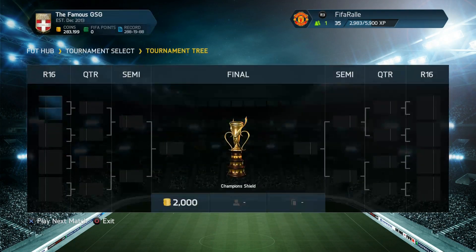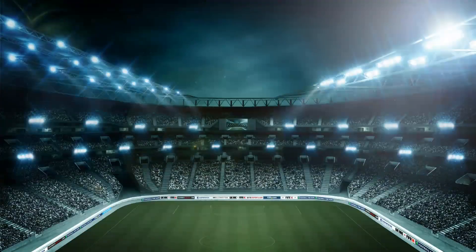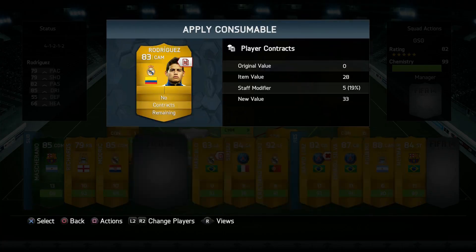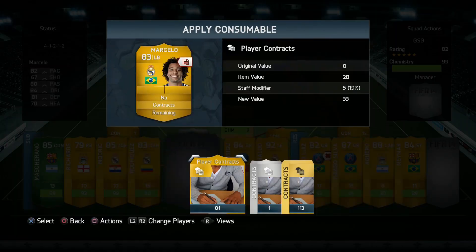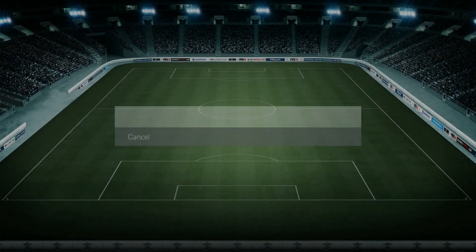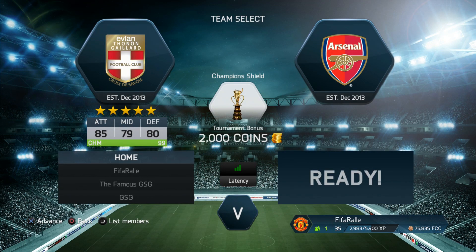That means I have to start over in the tournament, and this time I decided to go with our 4-1-2-1-2 squad that we built in the last episode, because it's actually not too bad to play with. Especially Elia is one of the players I really found a lot of fun to play with, and that would show in this game.